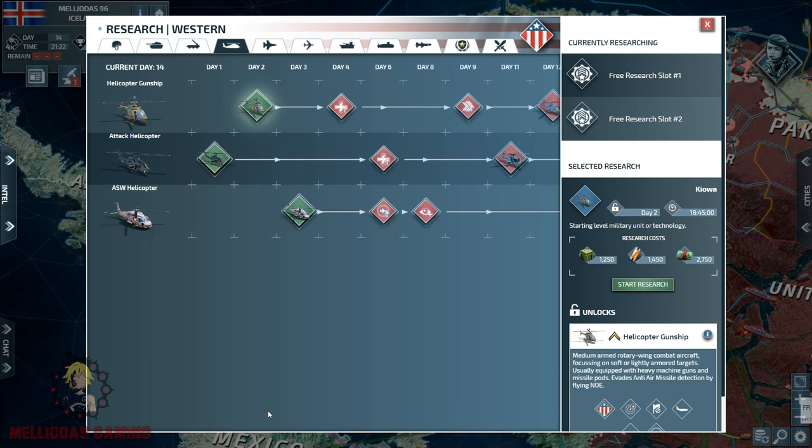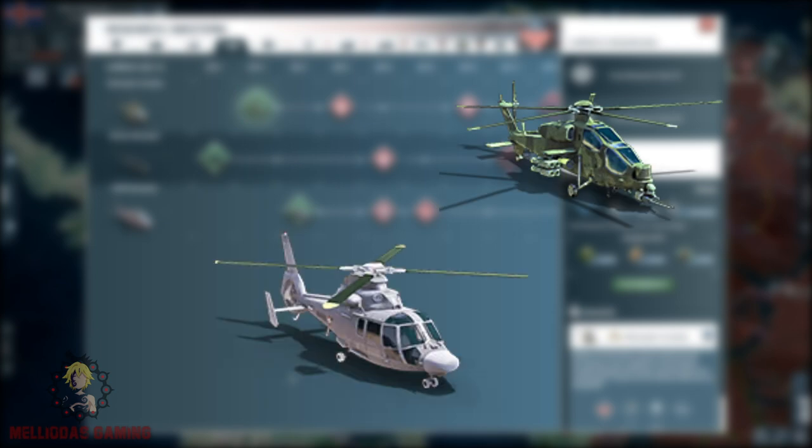Hello Commanders and welcome to Miriades Gaming. In today's topic we are going to speak about rotary wing aircraft - the helicopters. We have three kinds: the helicopter gunships, the attack helicopters, and the ASW helicopter. For a beginner you don't really understand the differences between these three and what unit you should research and mobilize in your game, but continue watching.